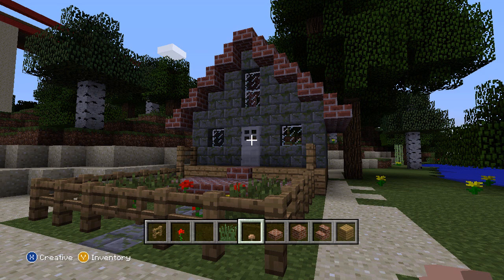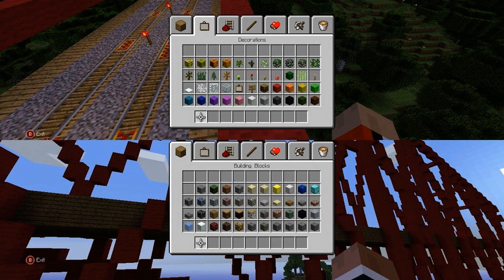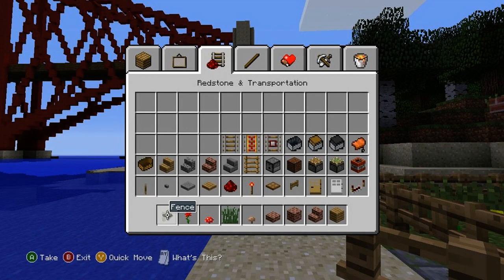I think the controls for creative mode use right trigger to go up and left trigger to go down, based on the movement you can see in the video. Creative mode is what a lot of people have been expecting — a huge reason people came to my channel was the duplication glitch, where you get unlimited items. Not everyone enjoys survival; a lot of PC players joined when creative was already out.